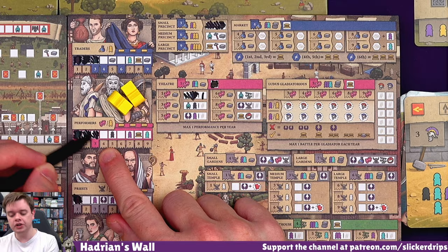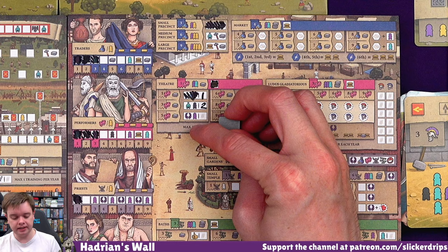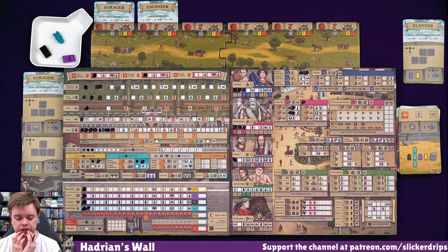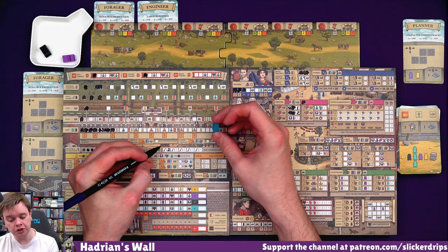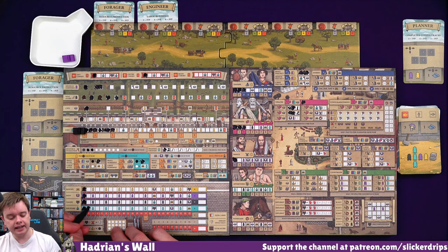So to use the theater again, I'm going to have to use my two citizens on the performer track, which gets me a servant. Then I need to spend my last resource on the theater - so that's in year number two, can't do it again this year. That gets me a discipline and a soldier - that's my one performance a year, gotta keep the theater in business. And then what have I got? Builder, servant, soldier. So I could get myself another citizen by going another one in the fort. I'm going to put my builder in the training grounds - I can do that once per year and there are only four opportunities to do it. And that's going to move me along the wall guard a bit.